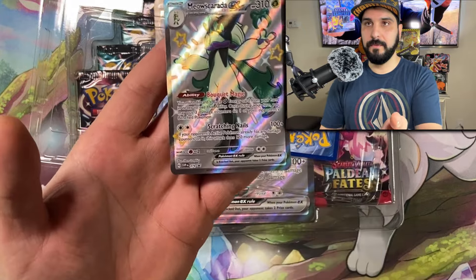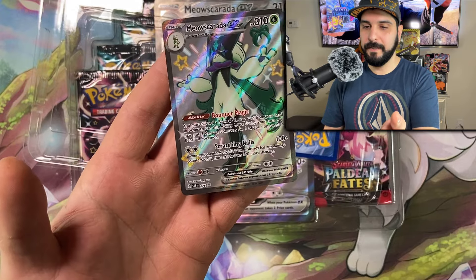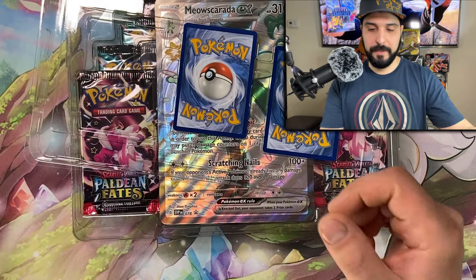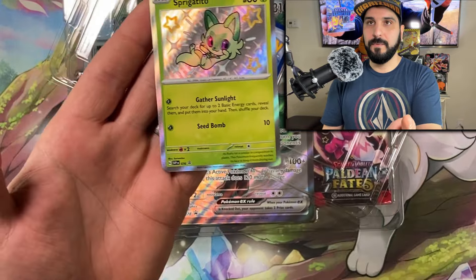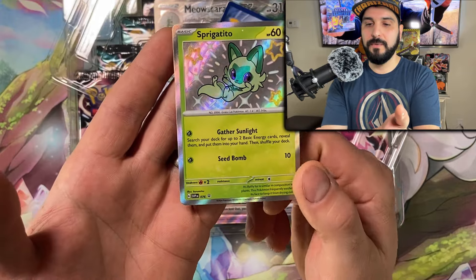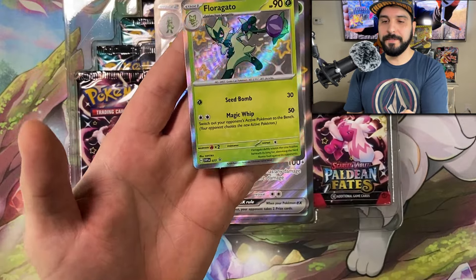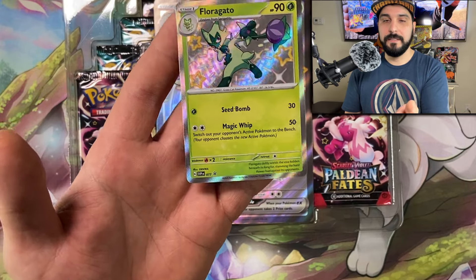We'll start with Meow Skorado right there. There is your shiny. Beautiful, right? If you love cats, this is possibly a Pokemon that you shall enjoy, because it is a cat Pokemon. Let's go right into Sprigatino. If you guys watch the new Horizon on Netflix, Sprigatino is one of the Pokemon that's pretty much on that show. And there is Florigatu. 'Gato,' in Latin, is cat. There you go.